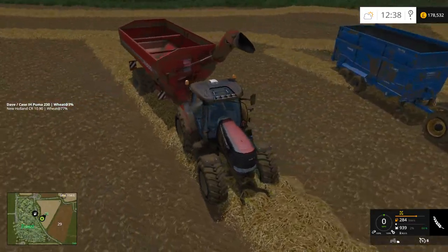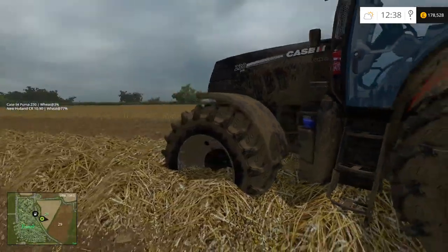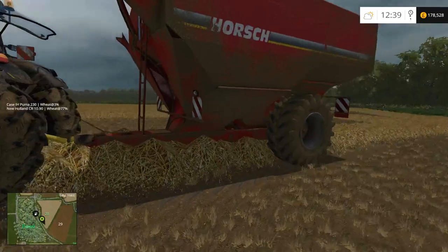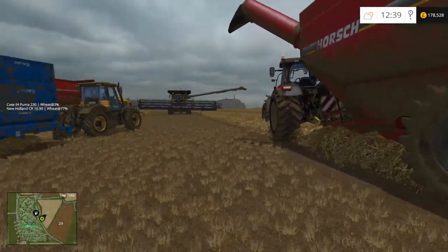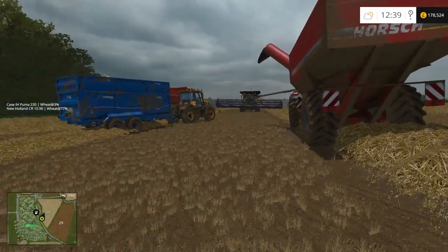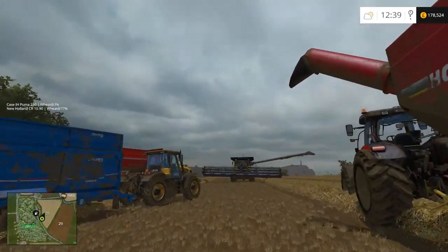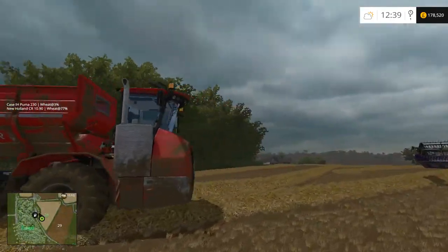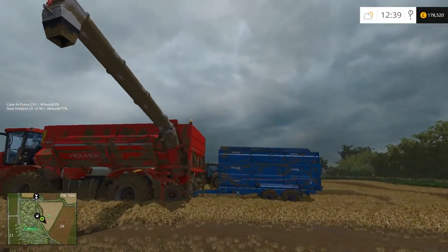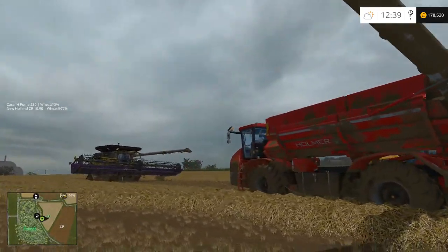You can actually see the difference in clearance - with this chaser bin you pretty much have to pull up right next to the trailer. I've had a couple of mods where the trailers have been too high for it. With the Terra Variant there's definitely a lot more clearance, though it can be a little funny with detecting the collision radius too.